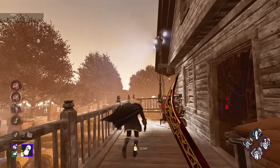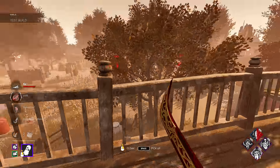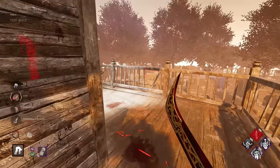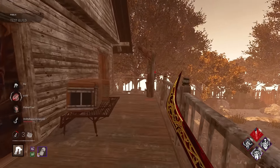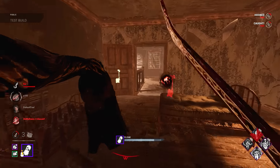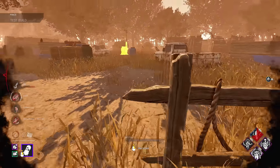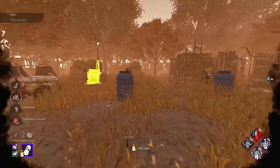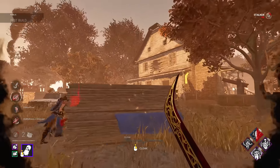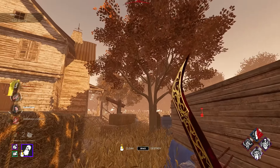Running around the Thompson House, three generators already done. Someone has an interesting skin. Machine Learning activated — I kicked a gen and now my auras are showing. That honestly just made my day. The fact that Predator works perfectly with Wraith is awesome. Survivors have been absolutely blasting generators though.